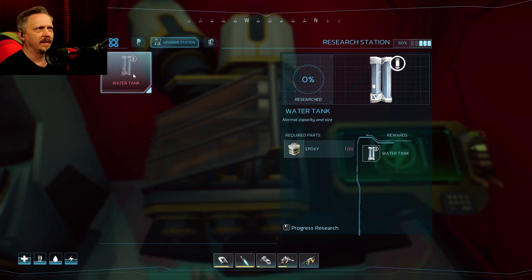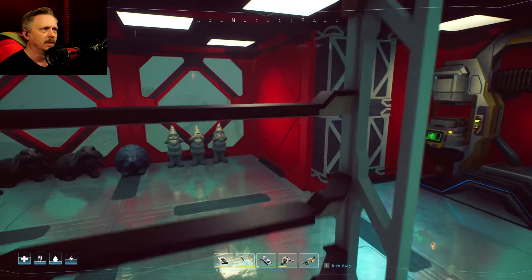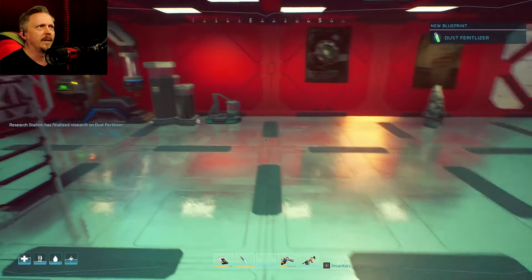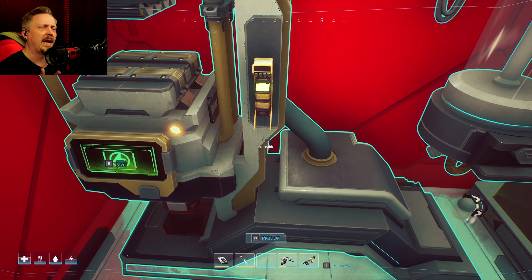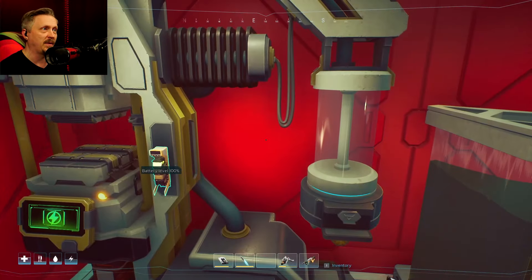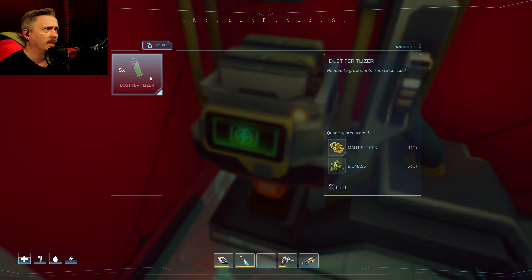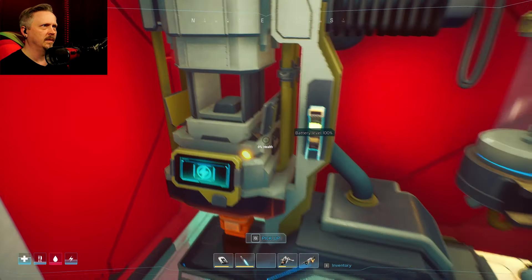It just says water tank instead of large water tank and it only requires one epoxy to research. I have the distiller which says to get the dust fertilizer I get to use mantis feces, apparently so abundant down there. The water tank actually takes the small water tank and upgrades it - nice, you don't end up with stuff you don't need. There's a lot of dirty water in there. It now says zero percent health on this when I target it specifically - why would that be zero percent health?